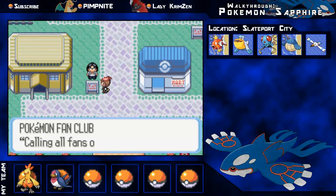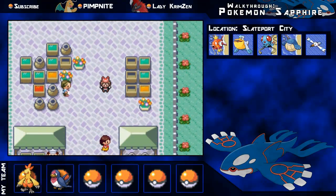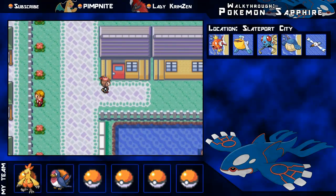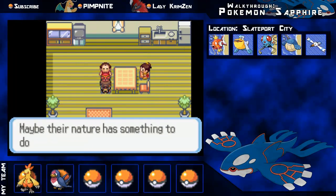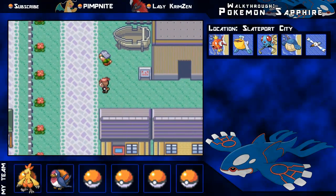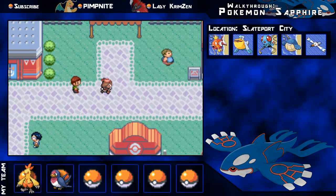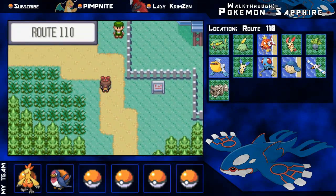I'm gonna give you a quick look around Slateport. There's a fan club and the Name Rater, so if you want to nickname your Pokemon or change their names you can go there. There's a little marketplace with a few cool things, but I'm not really gonna do anything there. There's a guy in this house explaining how different natures affect your Pokemon - for example a Hasty nature gives you an increase in speed. And there's the Pokemon Contest Hall if you want to do a Pokemon contest.